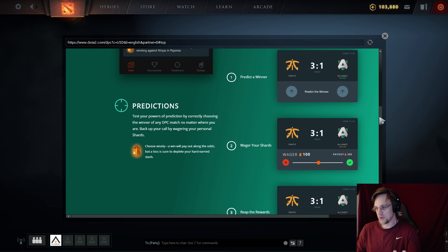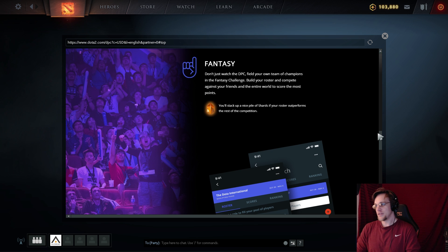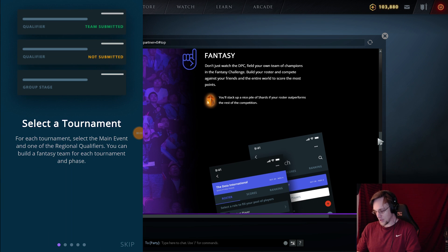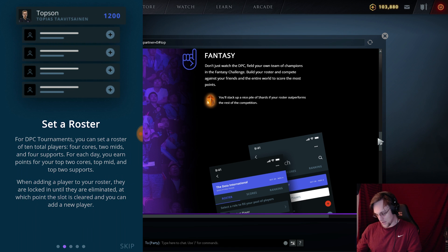Fantasy is the thing I'm most excited about — I've been a huge fantasy player for football, baseball, and basketball, and fantasy Dota has been something I've been very into in recent battle passes. Now we can actually play fantasy like a regular sport. You build your roster, compete against friends and the world to score the most points, and earn shards. Your profile tracks your top finishes — top 50, 75th percentile, 90th percentile — and total shards earned over your fantasy career.